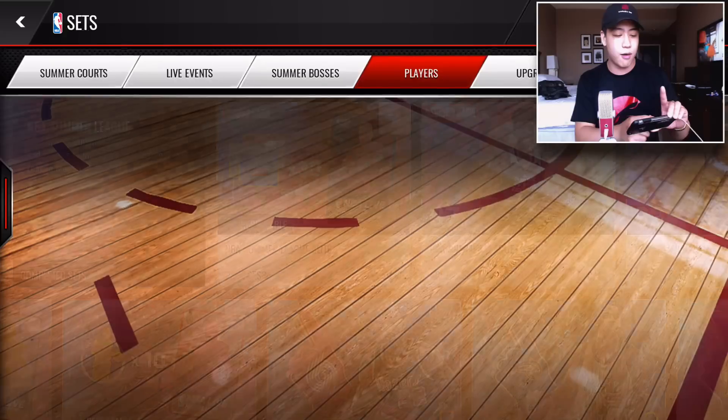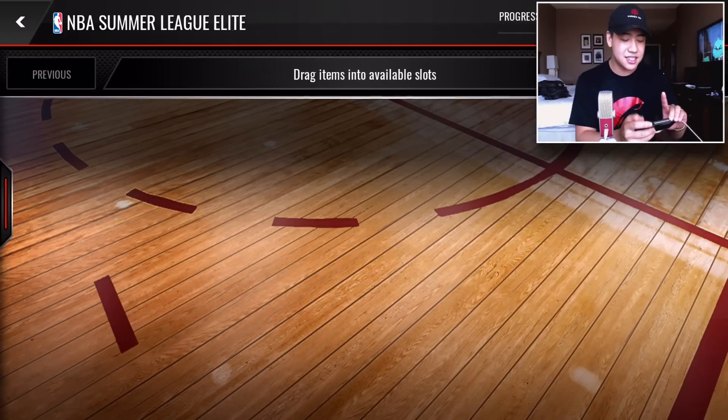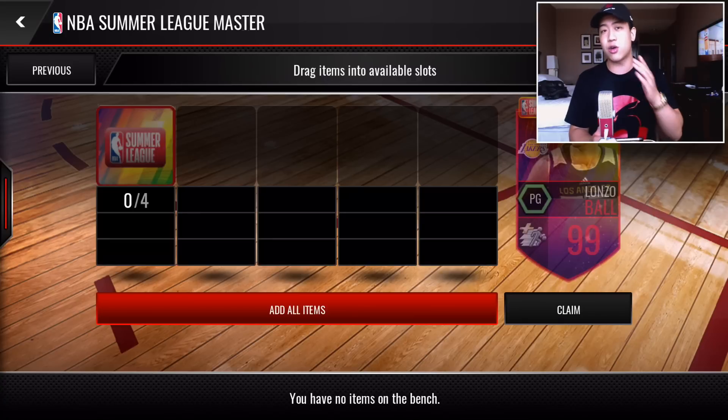We have this trading set where you take in 30 of these Summer League collectibles and you do get an elite — I believe there are about 20 elite players. Here is the hero: you get a 97 overall Jonathan Isaac for 40 elite players, and you also get a token. You put that token into this Lonzo Ball set — you need four of those tokens — so they're probably going to be releasing more players throughout this promo.